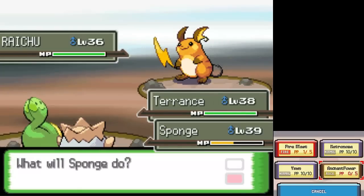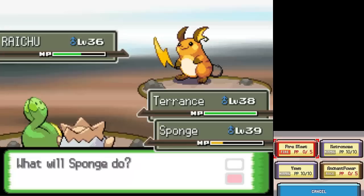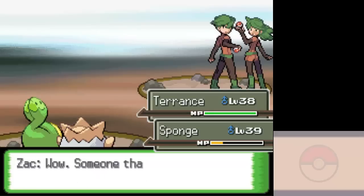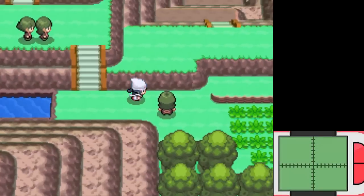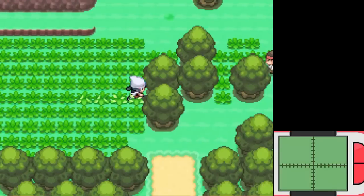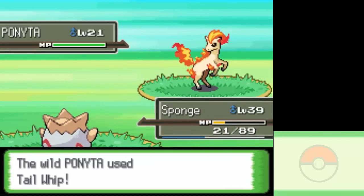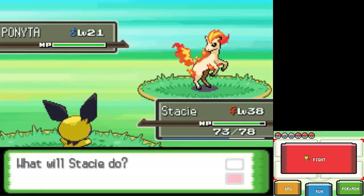One of the mainstays of the team was a Chansey I managed to catch on Route 209 near the Lost Tower — it was really lucky that I ran into it as the first Pokemon on the route. I ended up naming it after my girlfriend Bruna because my reasoning was I was lucky to have found it. It's very cheesy, but it turned out being true because that was before we had ever met in person, and obviously things are still going well. Cheesy nickname, but it worked.